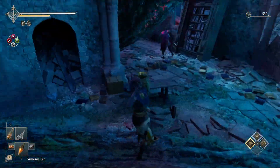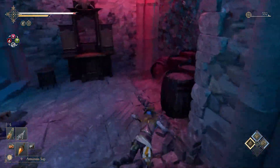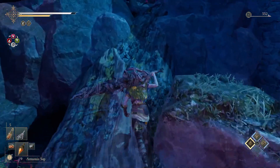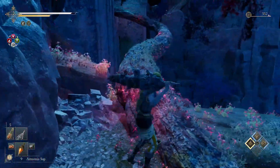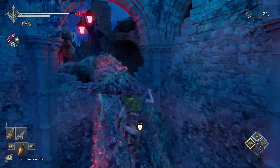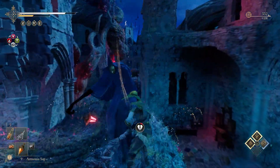Run past the knight and stomp the ground. Go through the hole, go across the branch and to the right, jump over, go up this branch, kill the enemy up here, and then go forward, not to the side.